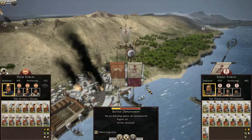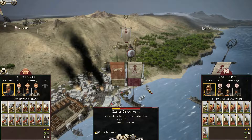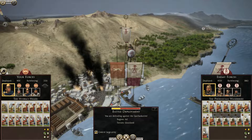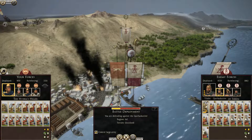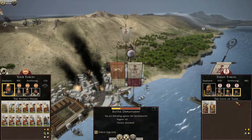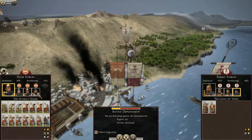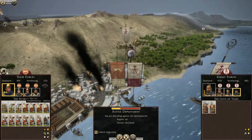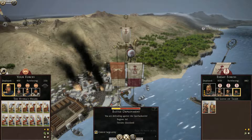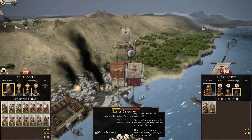Hey, how's it going? This is the Argonaut, and we are here again in the Emperor's Campaign, Episode 11, where we are defending against the Phoenician Wanderers, the Scions of Sidon, the Scions of Tyros, and the Lions of Tanit. Alright, so we are a little bit outnumbered, but we'll see what we can do. Let's go ahead and we'll fight this on the battle map.